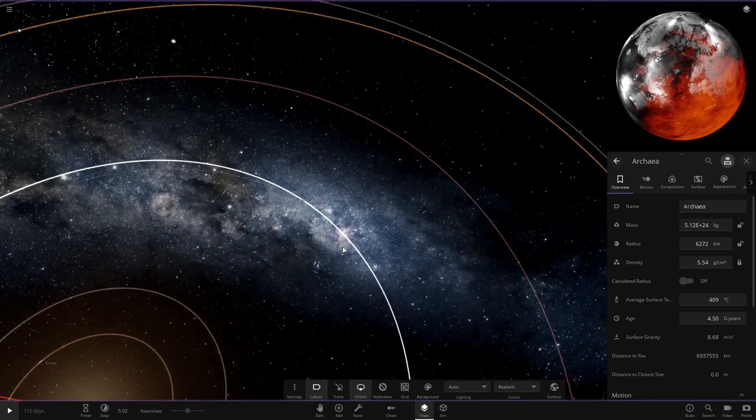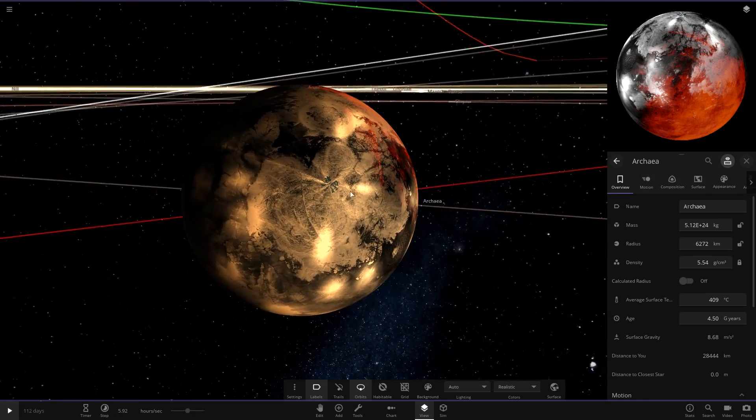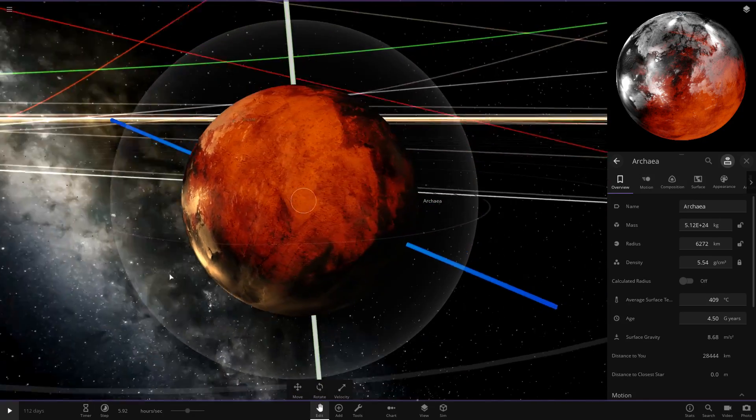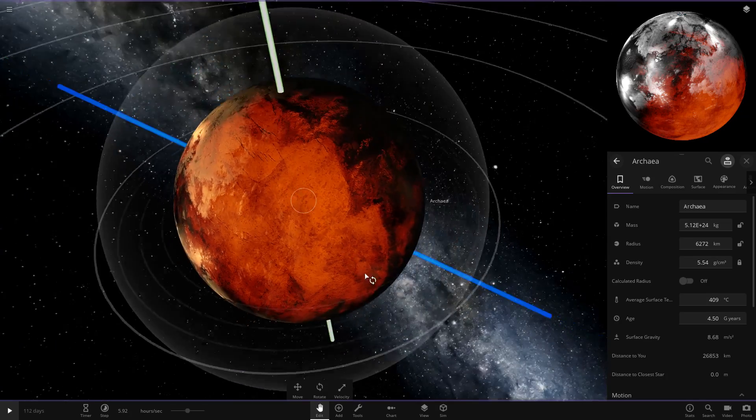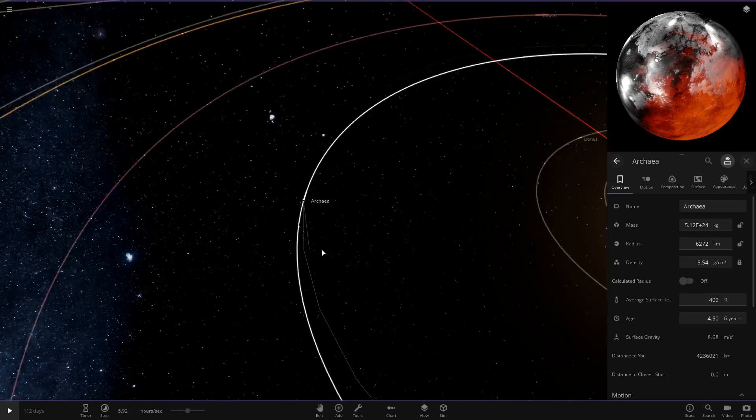The next planet out is a pretty crazy-looking one. It's tilted on its side with a massive patch of lava and molten rock. Pretty crazy.